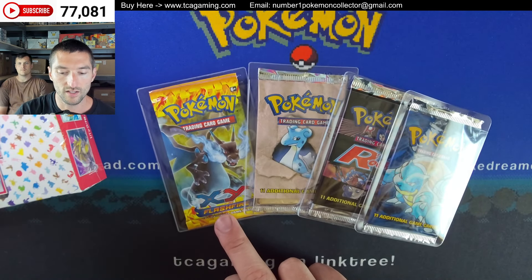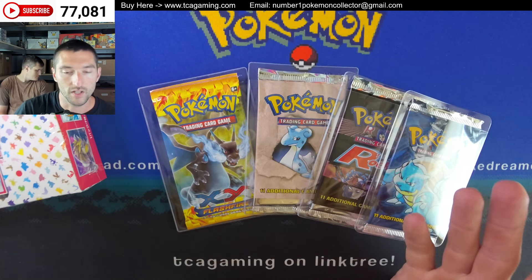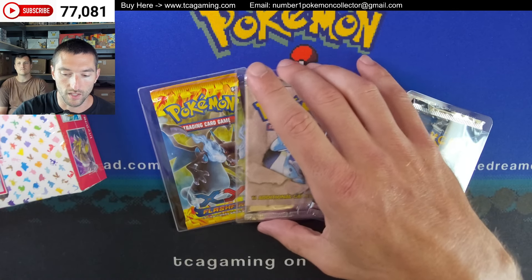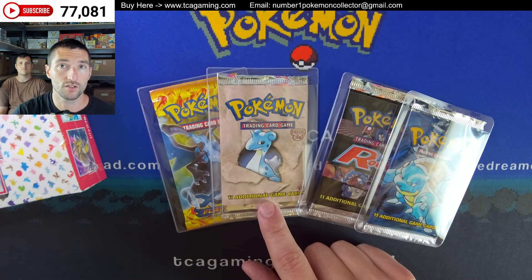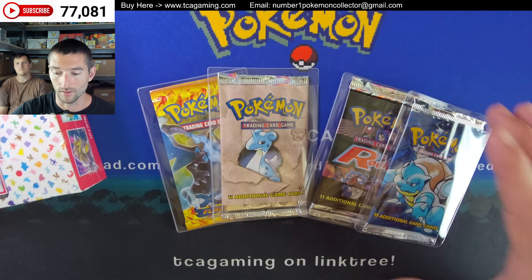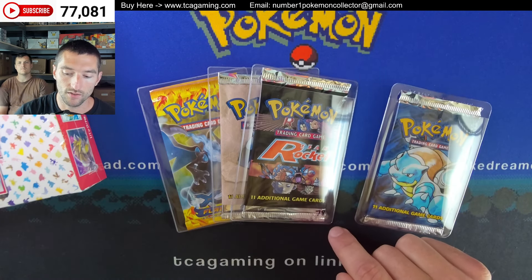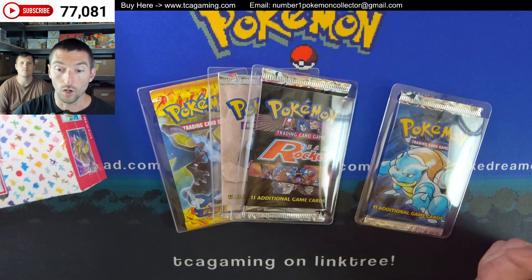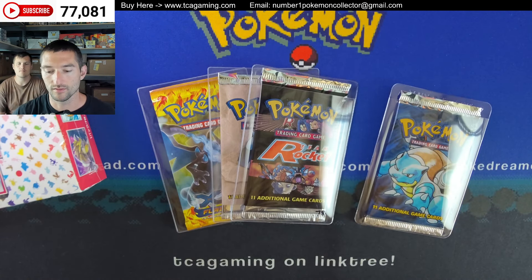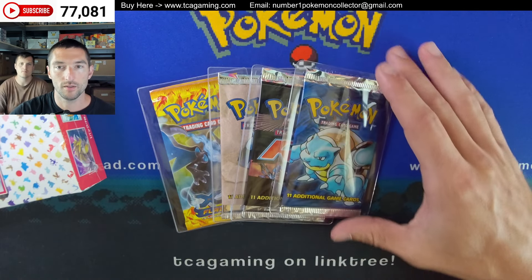We've got a Flash Fire Pack — this is the last one in the box. We've already pulled a Secret Rare, so basically no chance of doing that again. We're also opening a Heavy Fossil First Edition — I think we've pulled Articuno. Maybe you'll pull a Dragonite or a Magneton. This is the lightest of the Heavy Team Rocket Packs, so let's open the lightest one and see what happens. Hopefully there's a holo.